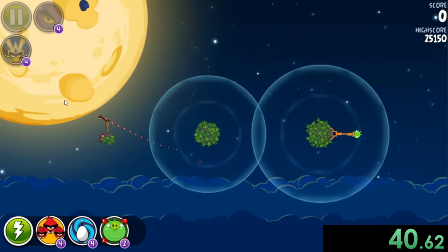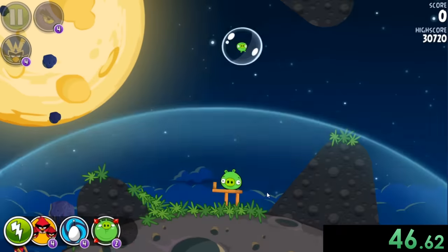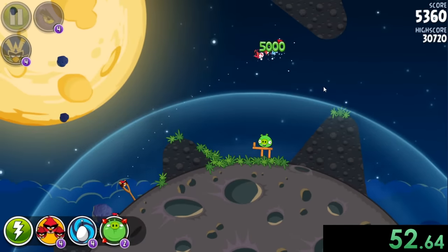And then sometimes you get levels like this where there are two different gravity fields. So you can start out that one, curve him that way, curve him the other way to kill the pig in the end. I just think this game is really sweet with how they do everything.